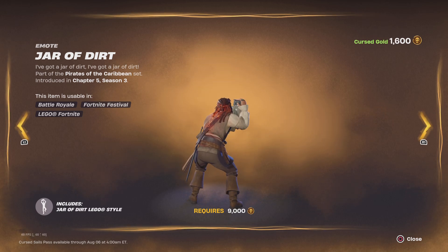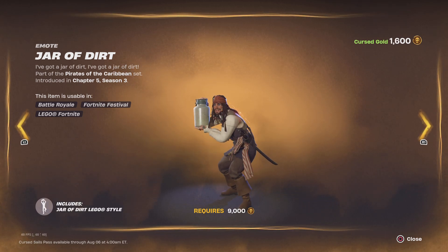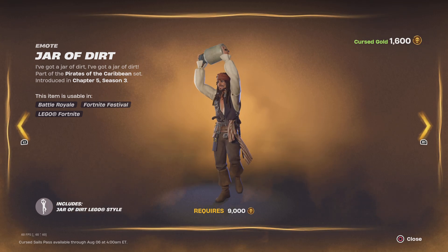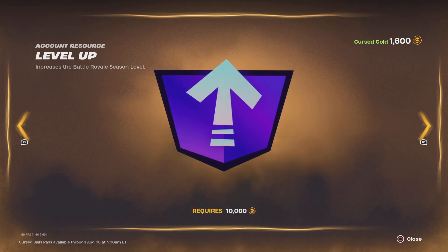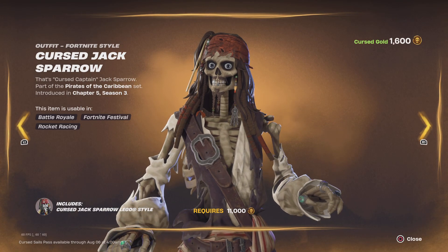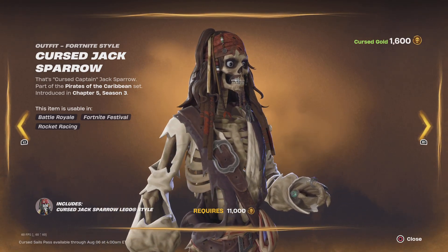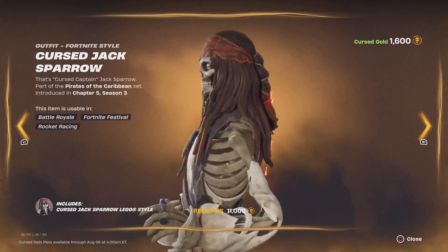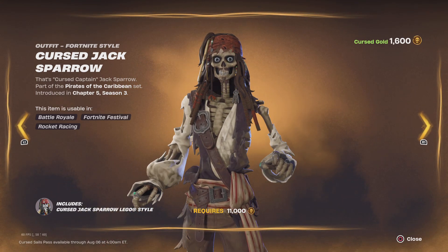Then there's the Jar of Dirt — there's a quest for this so you can find it in various places, like at the abandoned train and so on. After that is the final item for the bonus rewards section of the theme.